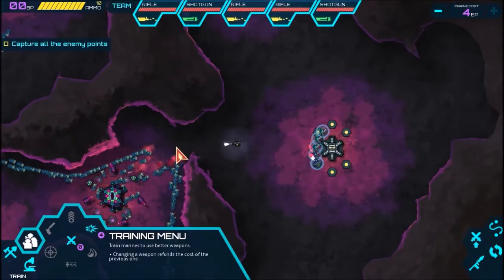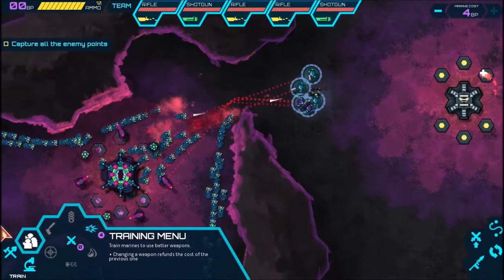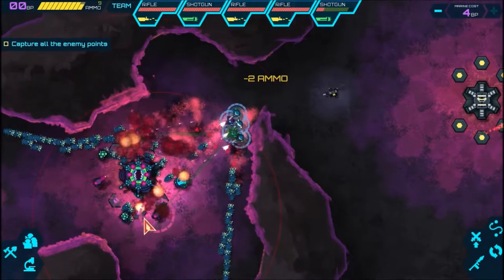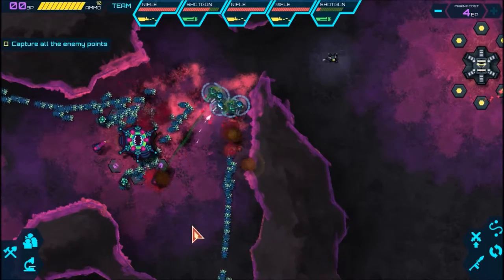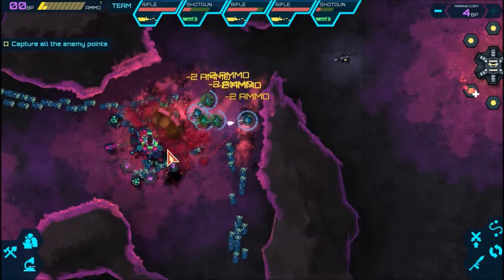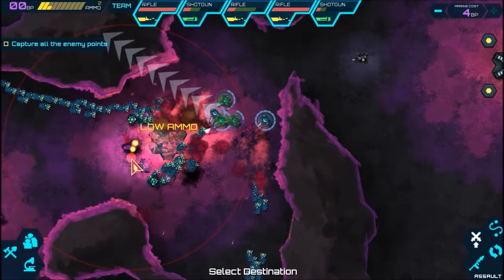Now here comes the boom. I have two shotgun guys now, so we'll actually see what these guys can honestly do. I made shotgun marines. This is where it gets actually kind of interesting. Let's prepare a rocket strike here on that. Very nice. Definitely going to have to head down there next to kill all that. So these shotgun guys actually deal a fair amount of damage — it's kind of nice. We pretty much killed everything over here now.